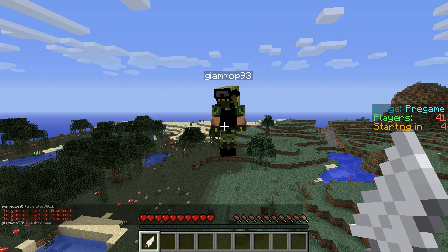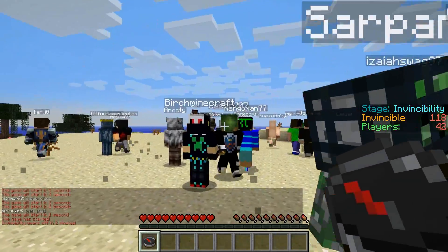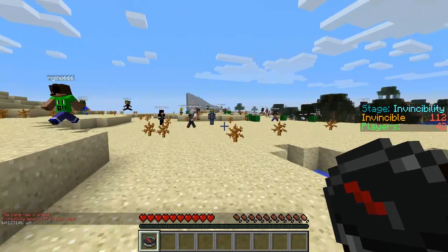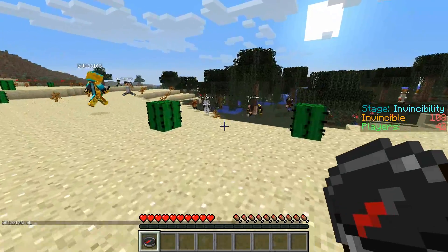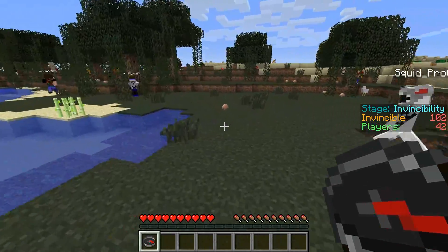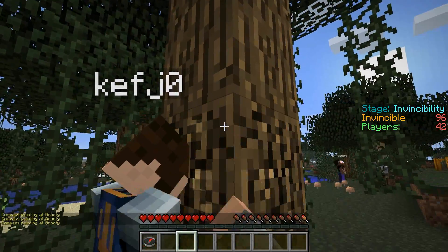Welcome back guys — the game just started. What we have to do is collect some wood, make some chests, and make some weapons, because that's the essentials. You have to make weapons to fight people, and if we get the chance to get some iron, we'll be able to make some armor.